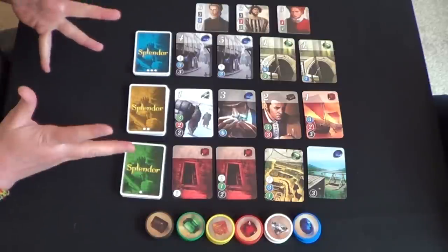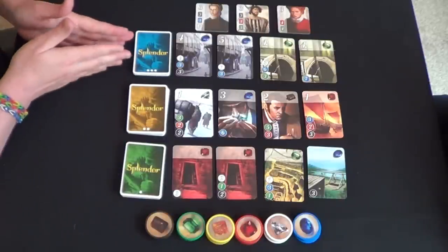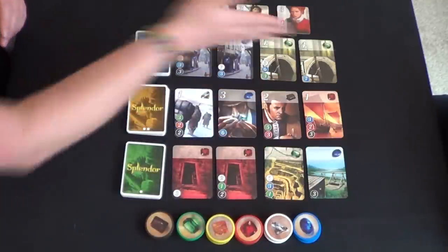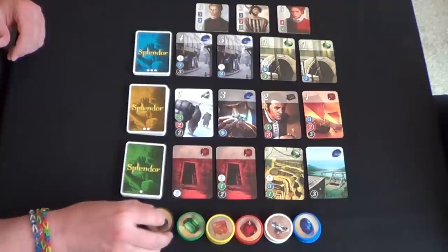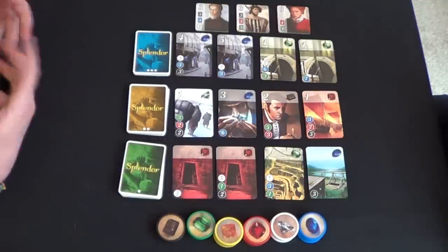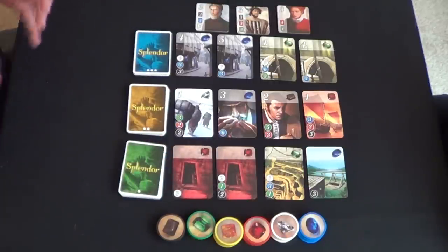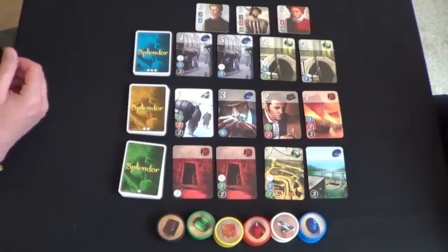We've got everything set up here for a two-player game. First off, we have our three levels of development cards. They're denoted by these little dots, and that's the difficulty of how hard it is to obtain the card based upon the dots — easier, medium, and super hard. We have our tiles here, which represent the jewels we're trying to acquire, and our nobles up here that hopefully we'll be able to obtain. We're just going to play to 8 points.